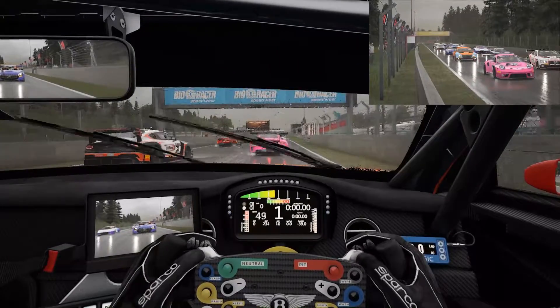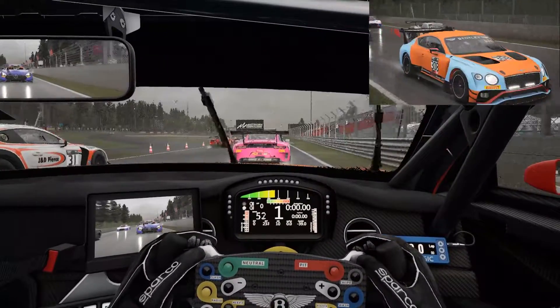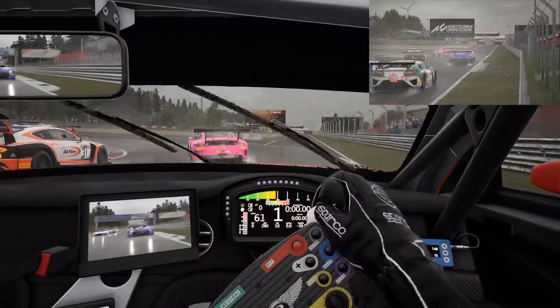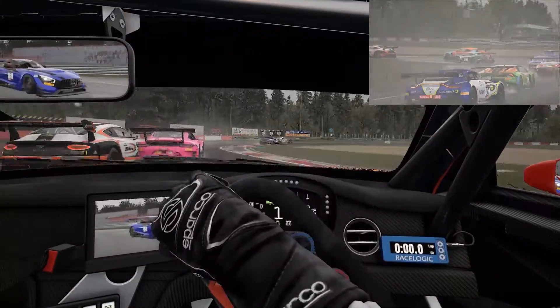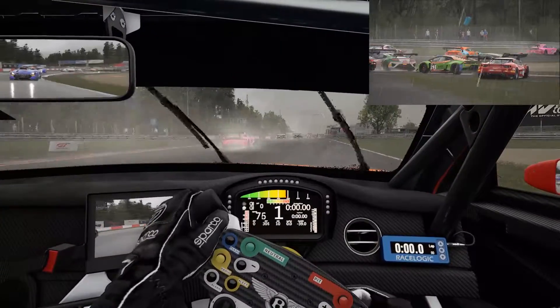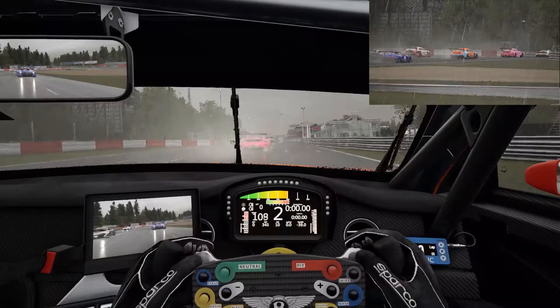Hello and welcome to the Diary of a Backmarker's first episode, where I'll be tracking and commentating on my sim racing journey. Currently I'm playing Assetto Corsa Competizione, driving the custom Golf Livery 2018 Bentley Continental GT. I find myself in a public lobby at Zolder with dynamic weather and now face a wet track.